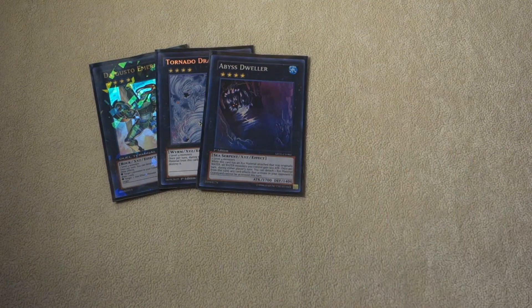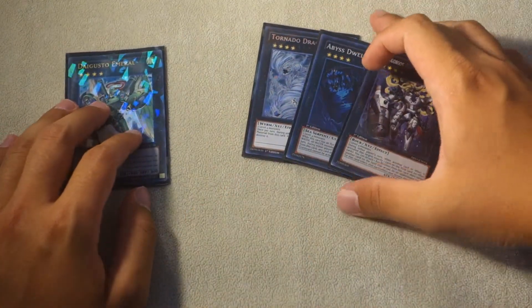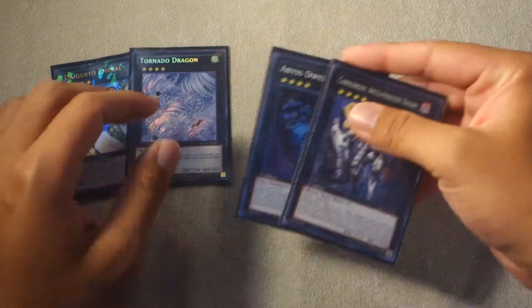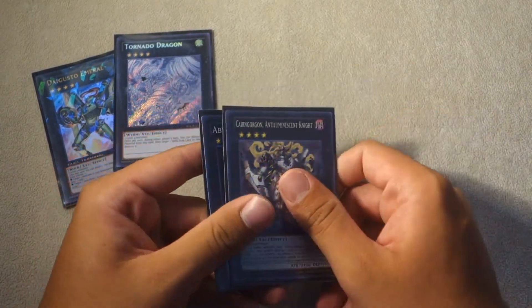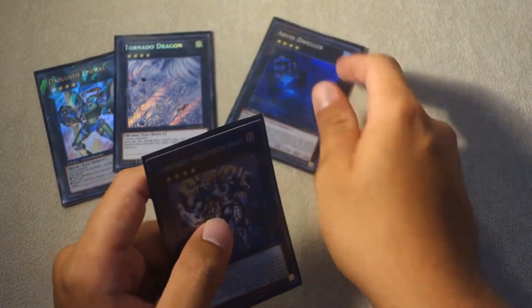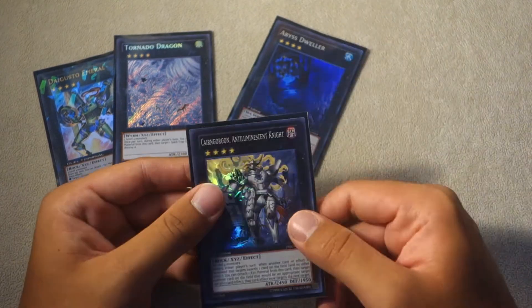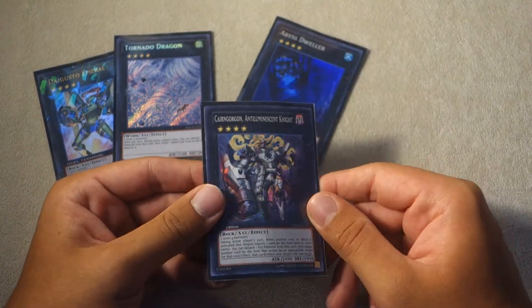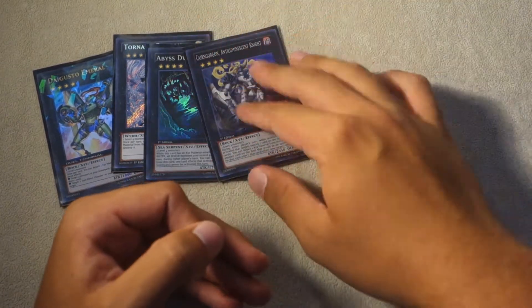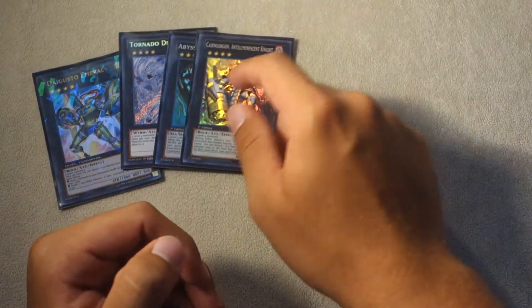We also play one Daigusto Emerald, one Tornado Dragon, a Dweller, and a Castel and Abyss Dweller for our utility XYZs. Castel you go into the most, probably. Tornado Dragon the second most. Dweller and Abyss Dweller kind of switch depending on matchup — I'm not sure which one I prefer. Abyss Dweller is considered better by most, but I think Castel and Gorgon is better because it stops a lot of things and is probably better in matchups like Pendulums. I do play both, but if I find out which one is inferior I'll cut it for a Drident.